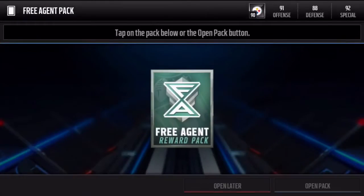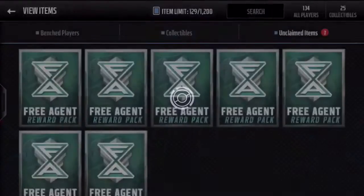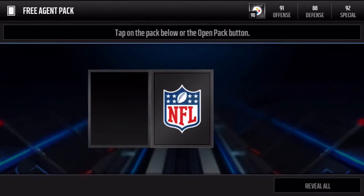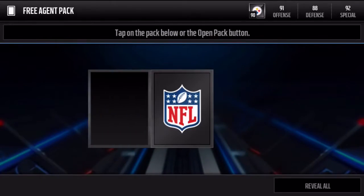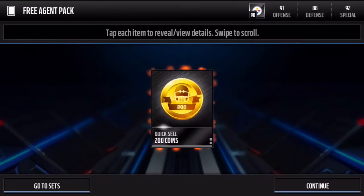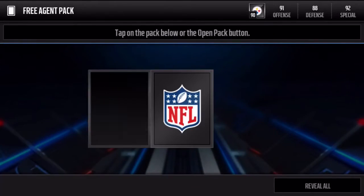I do remember in the game changers event a long time ago I pulled a Navarro Bowman who sold for like 500k because he had the plus two awareness, which was huge back then. It was like October or September, right at the beginning of the game, and I wasn't even paying attention. I was just spamming through the packs and I saw Navarro Bowman and just went crazy.